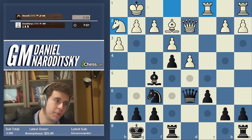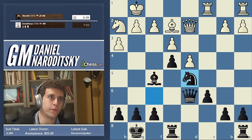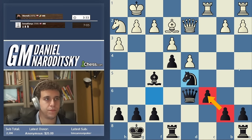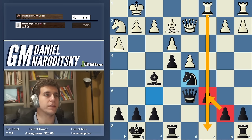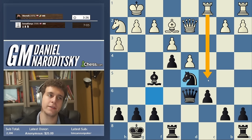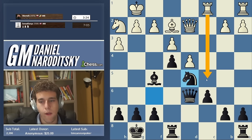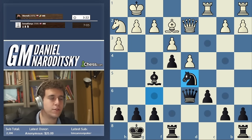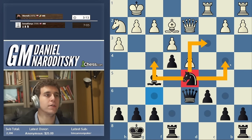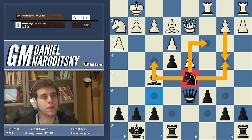Rook c1, and we can complete our maneuver with Knight d5. Notice how this is holding the c-file completely — that rook is pretty much useless, though I would consider Rook c5 to try to create some activity. What's the knight doing on d5? It's not that it's doing something specific — it's occupying a central square and exerting control over a lot of squares. For example, it's preventing b4.